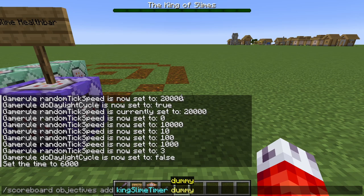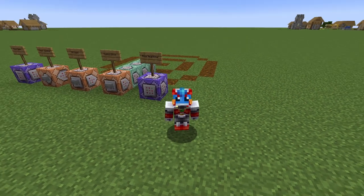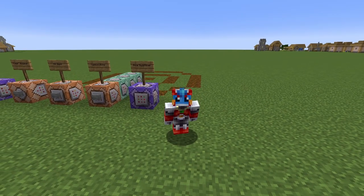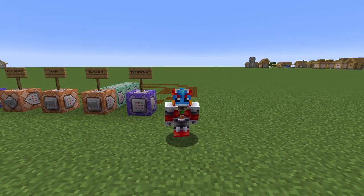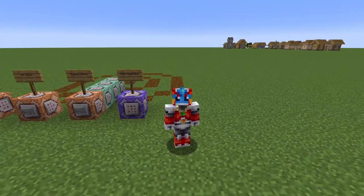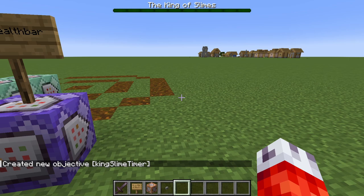When it's asking for criteria, we'll just set this to dummy. Unfortunately, Minecraft doesn't have a native criteria for checking time or timers, so we have to use dummy. If you want to know about scoreboards, you can check out my scoreboard basics video, but for now just know that the dummy criteria means the scoreboard will never change unless we give it external input, like incrementing every tick. We don't need to give this a display name, so we can just hit enter. And now it's created.